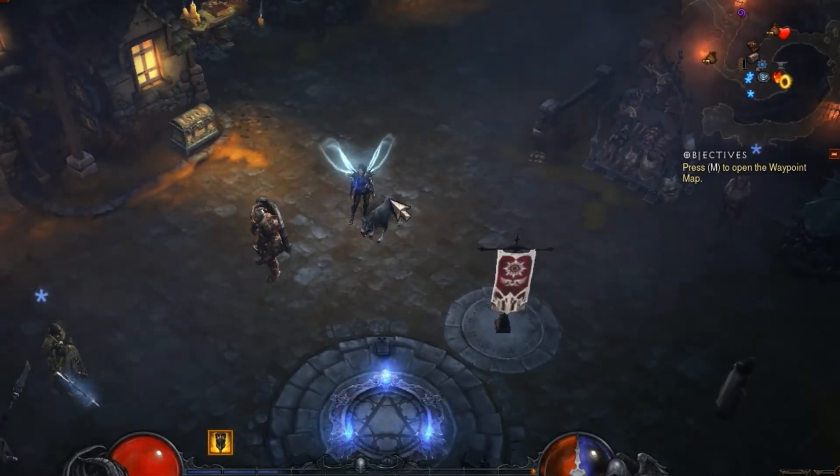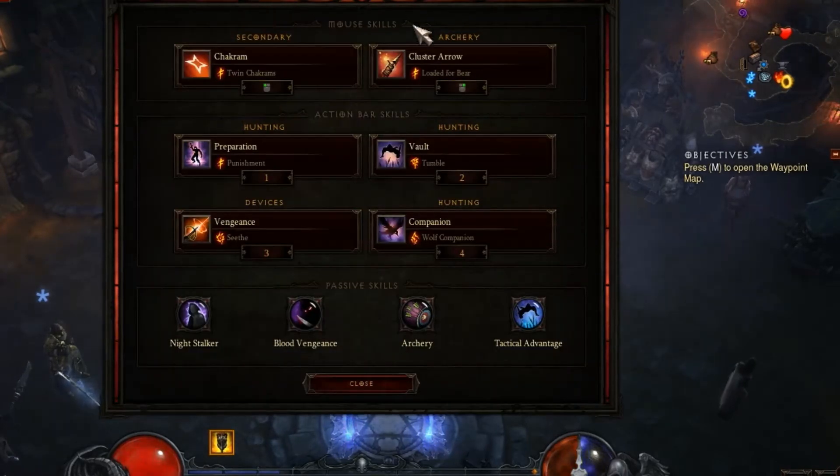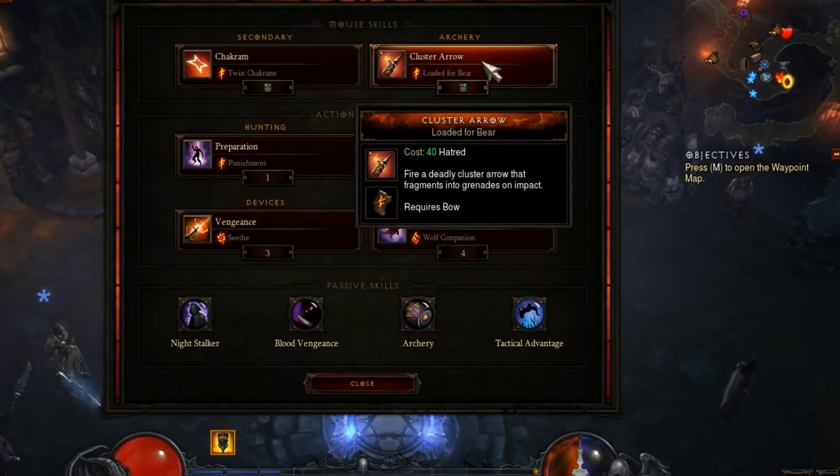First I'm going to show you the skills in the build. This is a fire build, so it's using the typical stuff with Cluster Arrow Loaded for Bear being your main damage dealer.